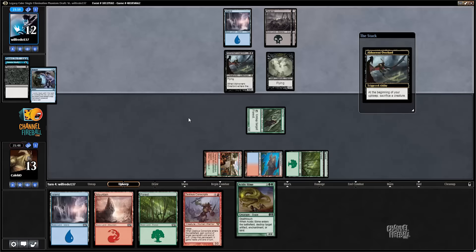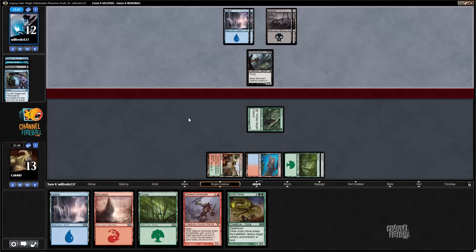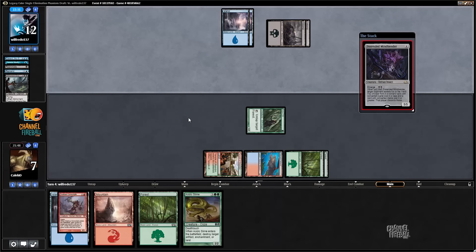Looks like it wouldn't have mattered what our line was. Gets me down to seven. So even if they have a creature to sacrifice — oh, they're sacking the Overlord to Mindbend me? Interesting. What do you even take? The Slime can threaten to trade with the Mindbender, but the Zealous Conscripts is just representing a pile of damage — like eight damage, get them down to four. It's kinda tricky. I hope I stop drawing lands soon. I hope I draw some juice.